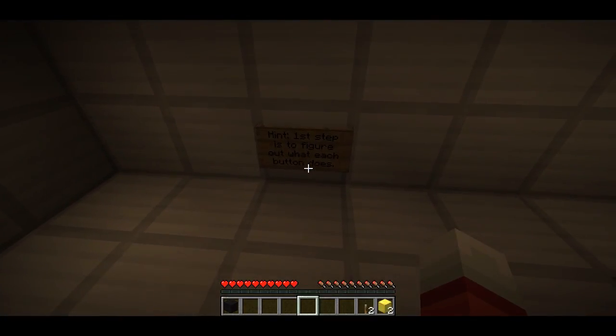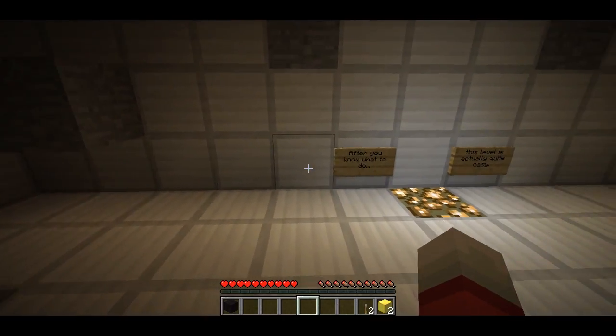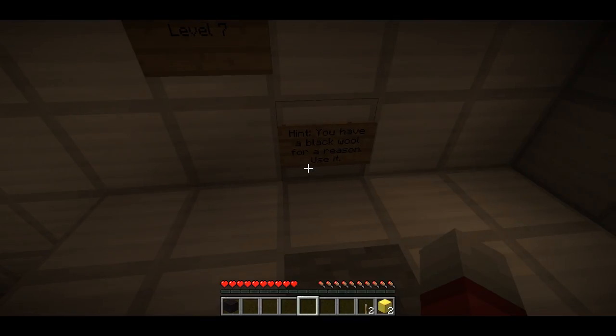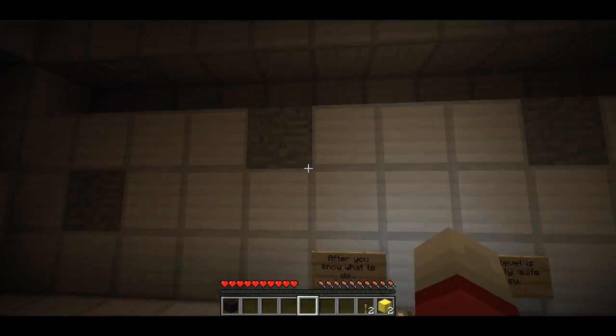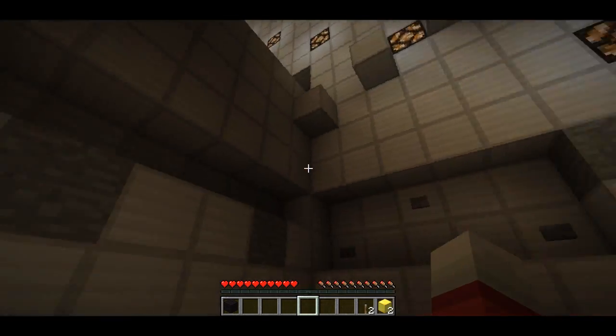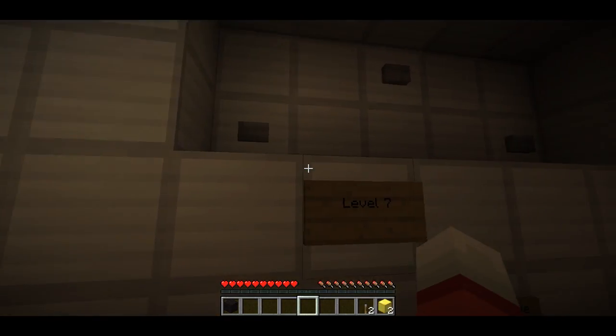The hint says: first step is to figure out what each button does — I kind of figured that out. The next hint says: you have a black wall, use it. Obviously. I suspect I'm going to have to use the black wall to make a jump somewhere. Let's just go about first determining what each button does.